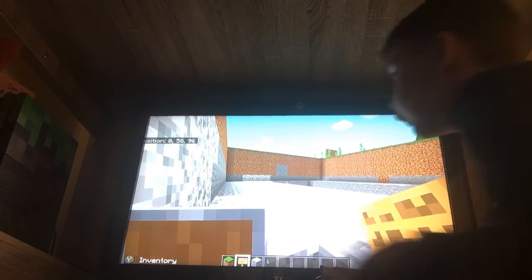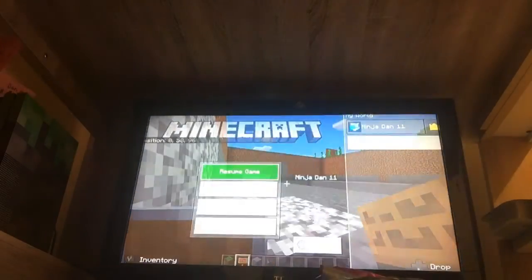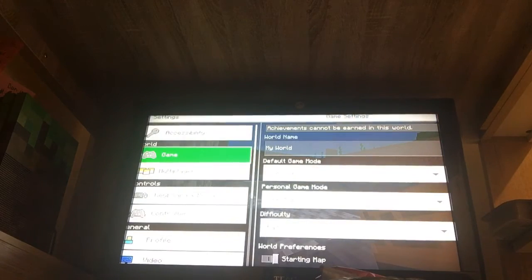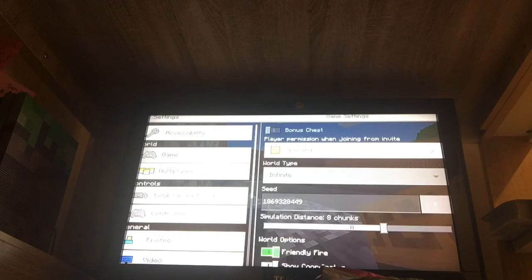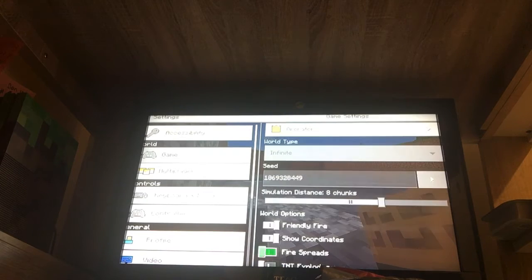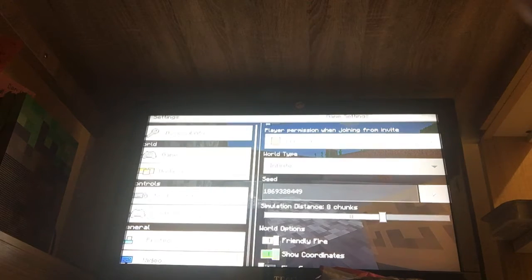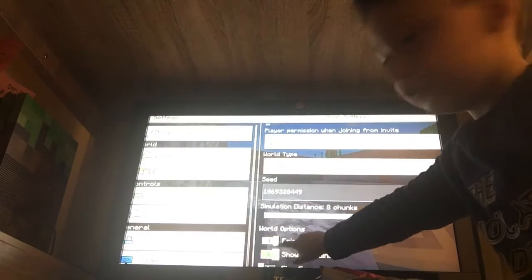You see how it says the coordinates up there — you have to have that on. First go and press the three lines, go on the menu, then go down to settings. Press settings, now go to game, go all the way down to world options.